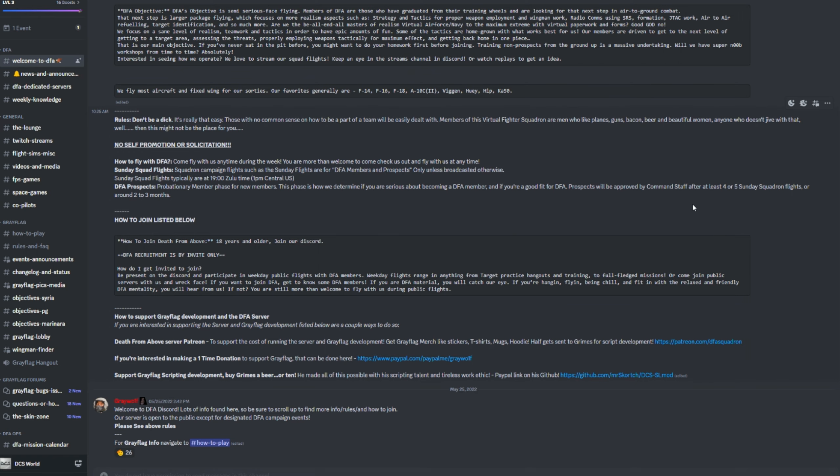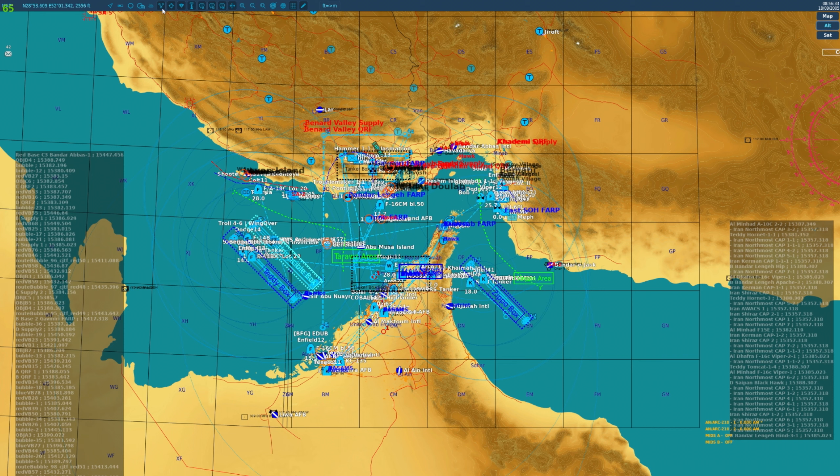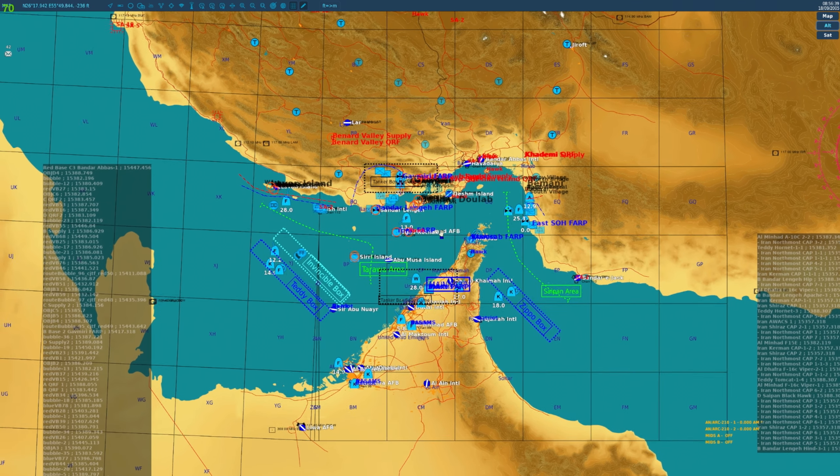Let's go into the server itself. So you load in, go to the F10 map in the Gray Flag Persian Gulf server, and you see this — and you immediately freak out and probably log out. Don't do that. Let me help simplify what's going on here, because at first glance, especially if you haven't done more advanced multiplayer servers, this can be completely mind-blowing. The goal is to simplify this and give you a core understanding so you can jump in and get right into the action. I'll remove a lot of the extra information and strip it down to the bare minimum.